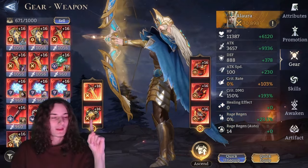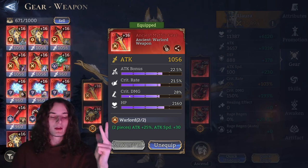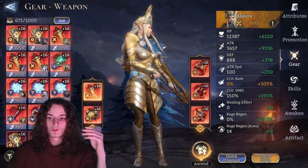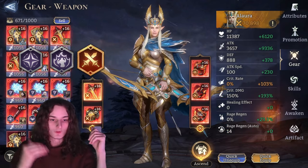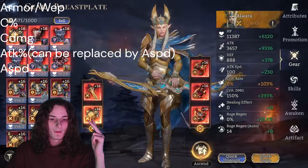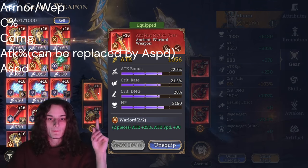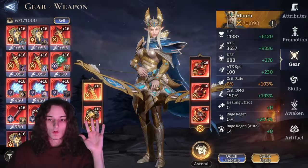For end-game Allura, left to right. Set-wise, either Calamity, Annihilating Might, or Warlord. Warlord falls off because we're mainly getting attack speed from substats, so its set effect adds diminishing returns. Substat-wise, aim for attack bonus, crit rate, and crit damage on both the weapon and chest piece, and on top, attack flat, attack speed, or rage regen. You could also replace attack bonus with attack speed, running attack speed, crit rate, and crit damage — that's still fine.